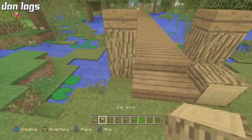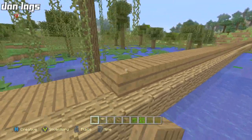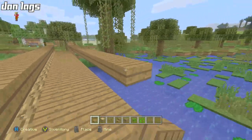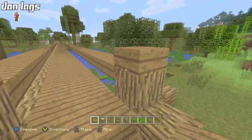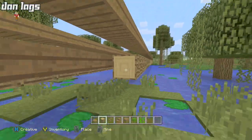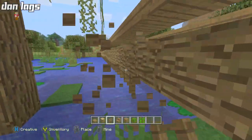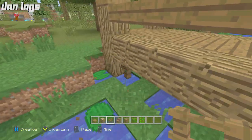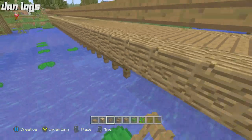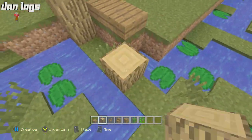For this specific build, I used a little bit of spruce wood — you can't find that in swamp biomes, you can only find oak wood, but I'm sure oak wood would have looked fine as well. I just like the combo of spruce wood planks and oak wood logs, so that's what I did for this build. But for the most part in this series, I'm going to be keeping it towards the blocks that you can actually get in that specific biome.